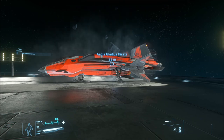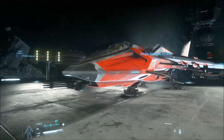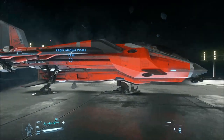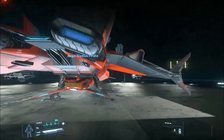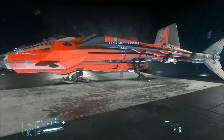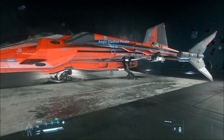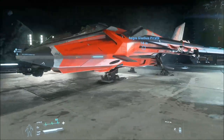Welcome! This is Mud Dog with the Texas Space Navy bringing you another Star Citizen video. Today, as promised, this is the Pirate Gladius. The biggest, most glaring difference you can see is the paint job — the Pirate Gladius is red, the regular Gladius is a greenish color, and the Gladius Valiant is a variation on that regular color but with different markings.